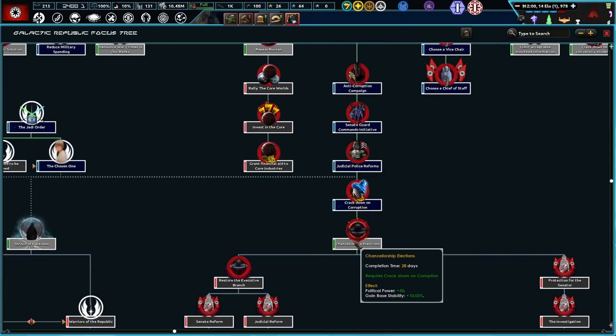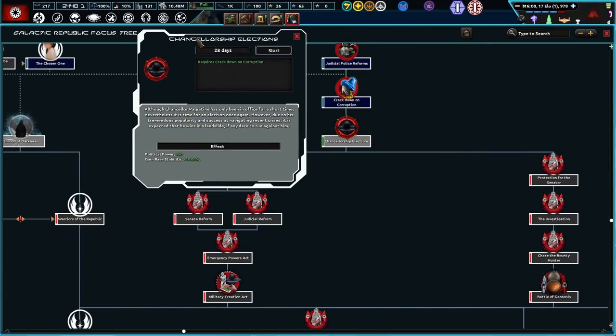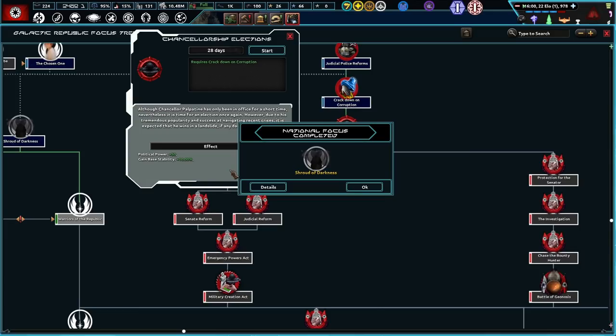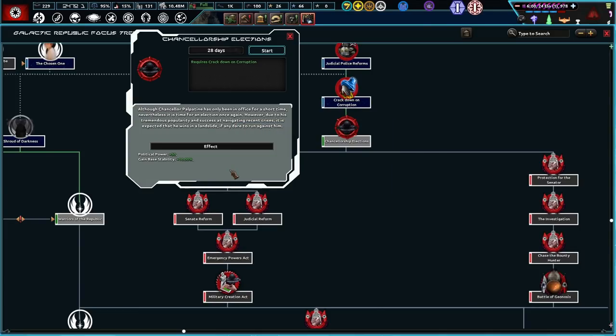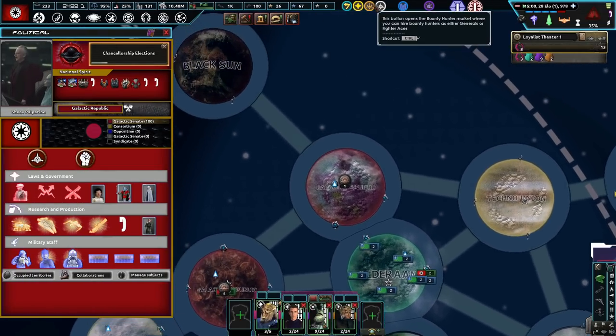After that one, let's go ahead and do some more voting stuff — Restore the Executive Branch? Yeah, let's go. Chancellorship Elections! Oh, Chancellor Palpatine's only been in office for a short time. Nevertheless, it is time for an election once again. However, due to his tremendous popularity and success at navigating recent crises, it's expected that he wins in a landslide if any dare to run against him. Stability and political power? Sign us up, my friends.